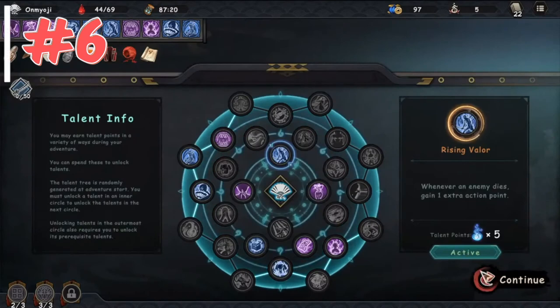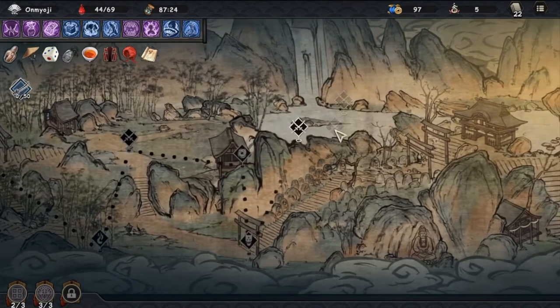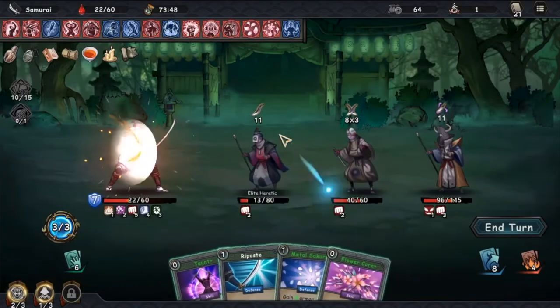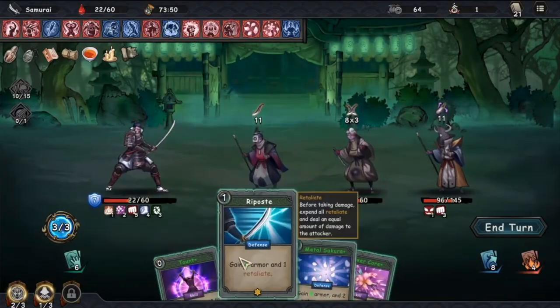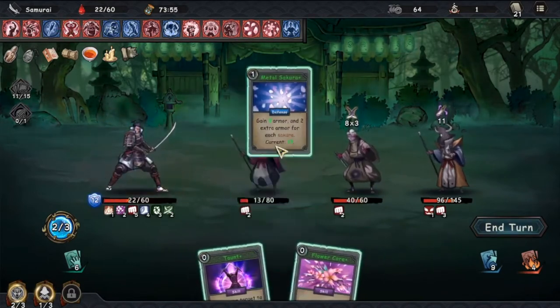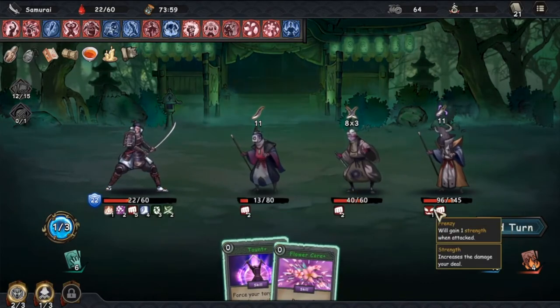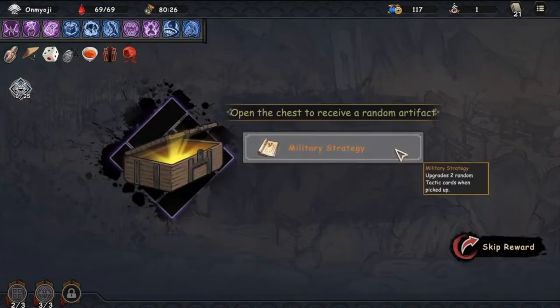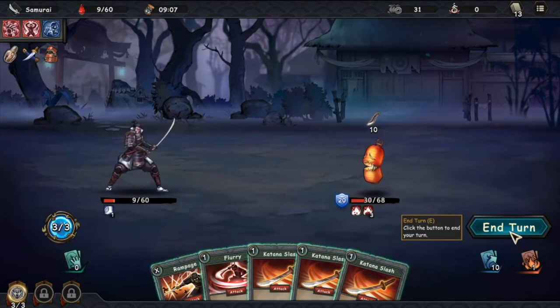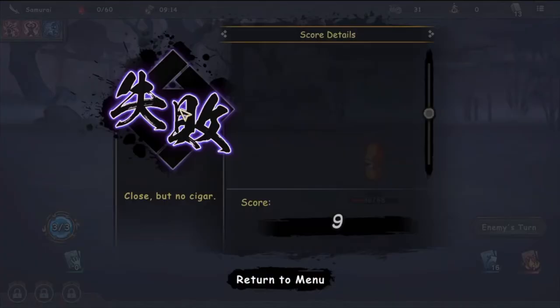Tip number six: learn to pick your battles. In Castle Morihissa, you can't see the path to the end. Every time you win a fight, you are given three to four choices of battles, a camp, an artifact, or a random event. It might be tempting to take on enemies and elites often in order to build up your deck, collect coins and talent points. However, it is important to recover your health when you need to, and also collect as many artifacts as possible. Artifacts will give you bonuses that are more often than not extremely helpful. There is no point going into an elite battle with a basic deck if your health is already low. Take your time to assess your options and make the best decision.